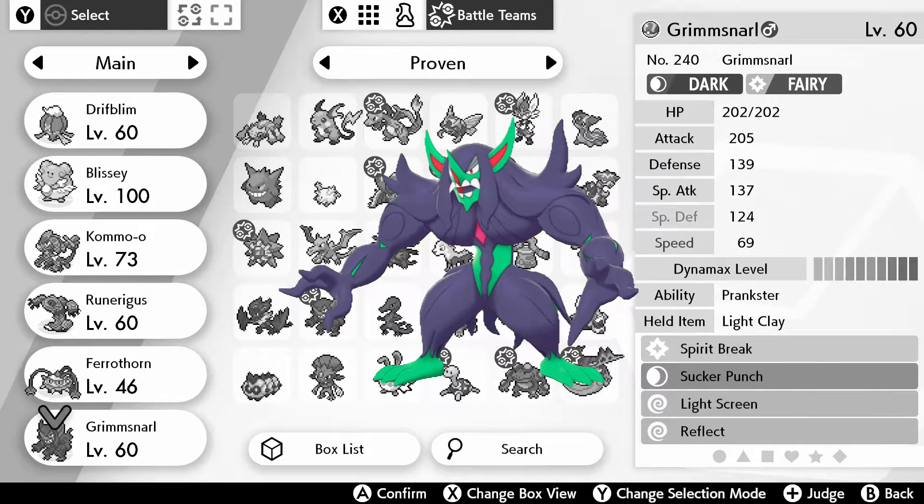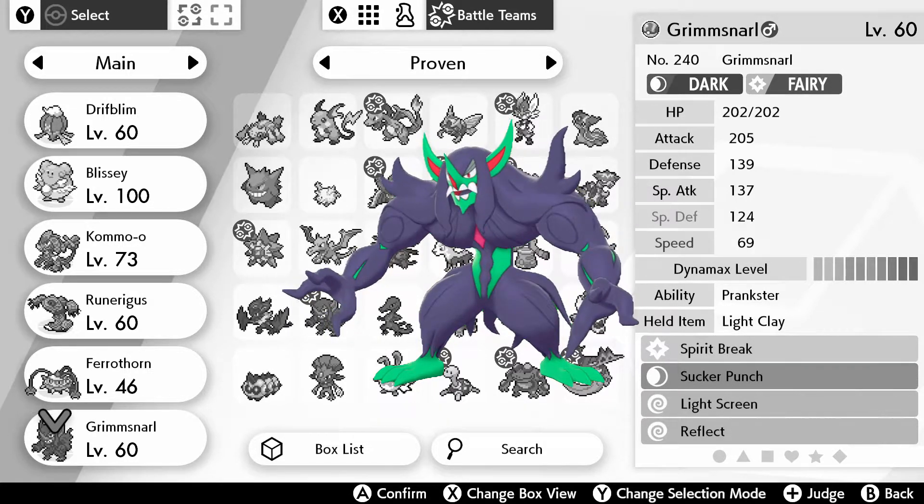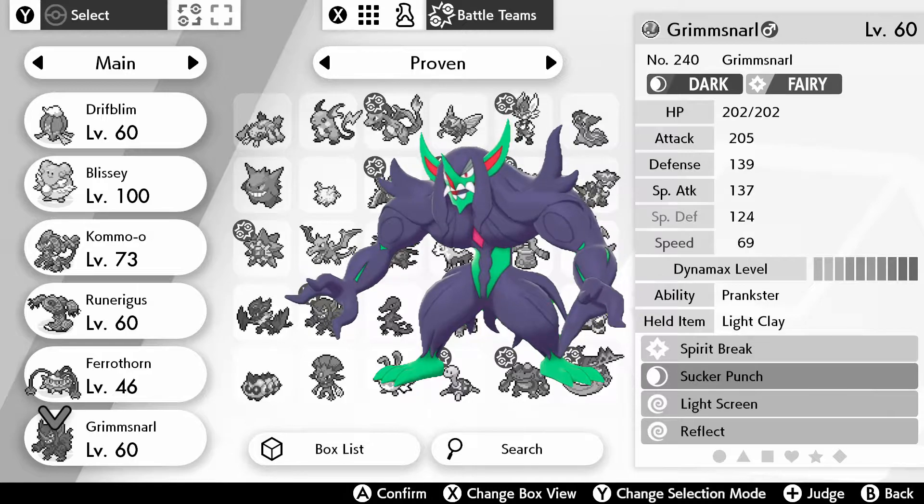Grimmsnarl, in my opinion, is the best screen setter in the game. Its lack of speed is made up for by the fact that it gets priority with Prankster. It also has Sucker Punch if I need to do some serious offensive damage, and Spirit Break is great for getting rid of special attackers. That's the supporting cast — let's see if Kommo-o can lead us to victory!